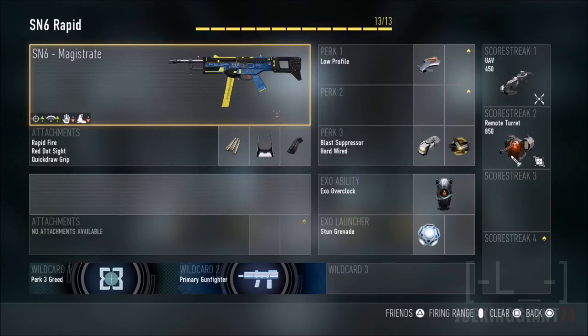Moving on to equipment: Exo Overclock is going to allow you to take off real quick. You can have whatever you want, but I personally use Exo Overclock. On the Exo Launcher I have the stun grenade — you can use whatever you want, but I like the stun grenade because once opponents are frozen they can't move and I can take them out. When they get hit by the stun grenade they slow down and don't have enough speed to aim toward you. I've gotten some good kills using it in my previous gameplays.